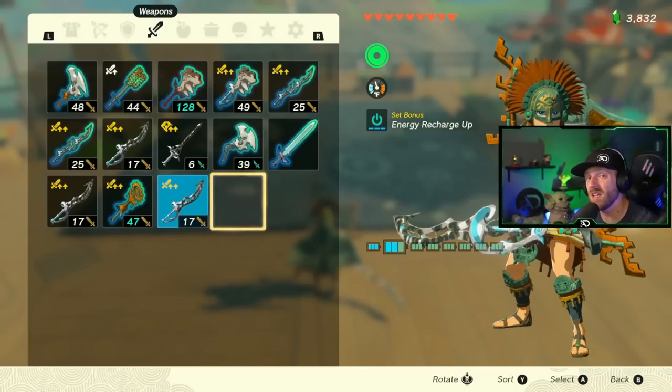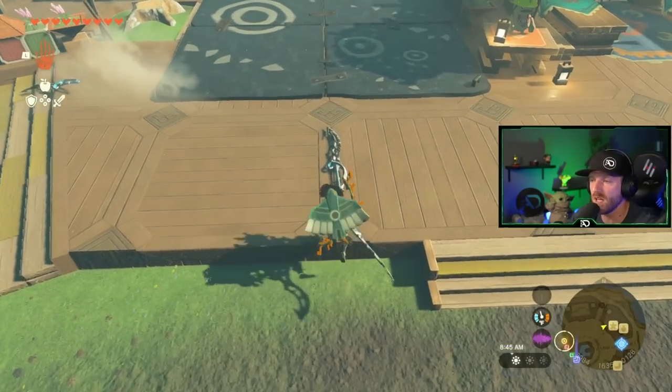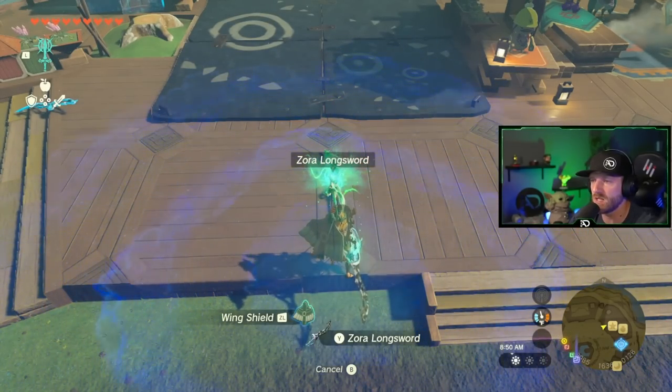Today I'm going to show you the absolute fastest way to duplicate weapons on the newest patch. I'm going to show you how to duplicate two weapons at the same time. First, drop the weapon that you want to duplicate and fuse it to another weapon you want to duplicate. In this case I have two Zora Longswords plus nine.